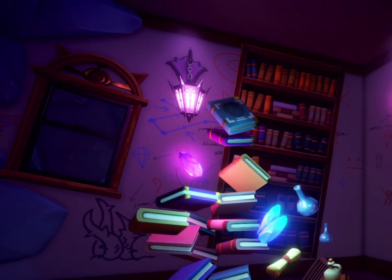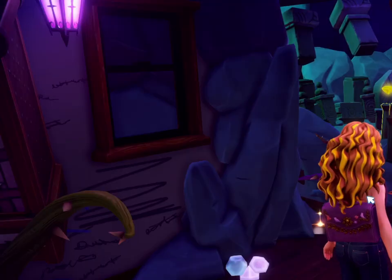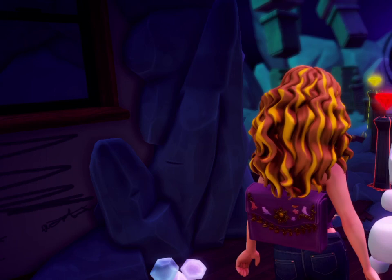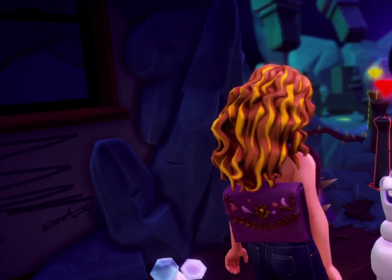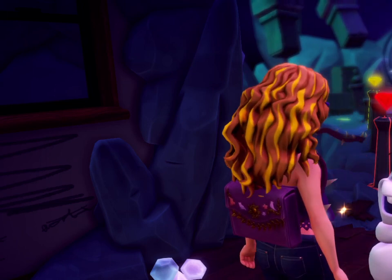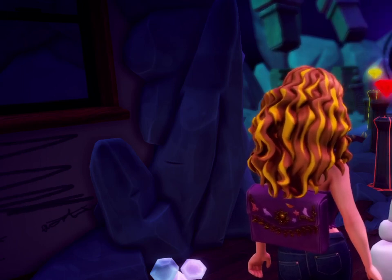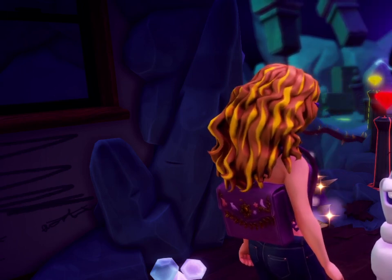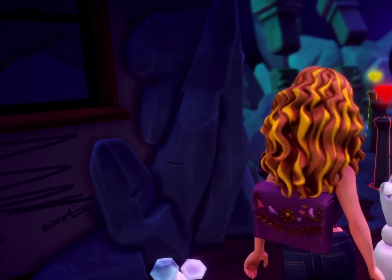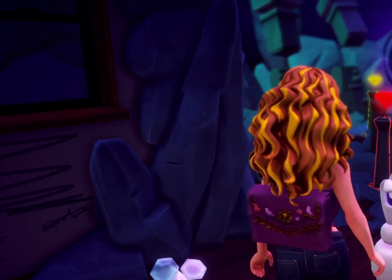Olaf! 'Oh, you found me! Hooray! That means I'm it — now it's your turn to hide. My advice? Choose a good spot. Anna says my finding abilities are epic.' Olaf? 'Corinne, it's you! Wait, you look taller than I remember. I suppose the last time we saw each other was a long time ago, way back before the forgetting. Does that mean you're all grown up now?' Grown up is a state of mind — I'm a kid at heart. 'Oh good! I was worried you'd be too busy with grown-up matters to finish our game. Now it's your turn to hide and my turn to seek. Ready?'